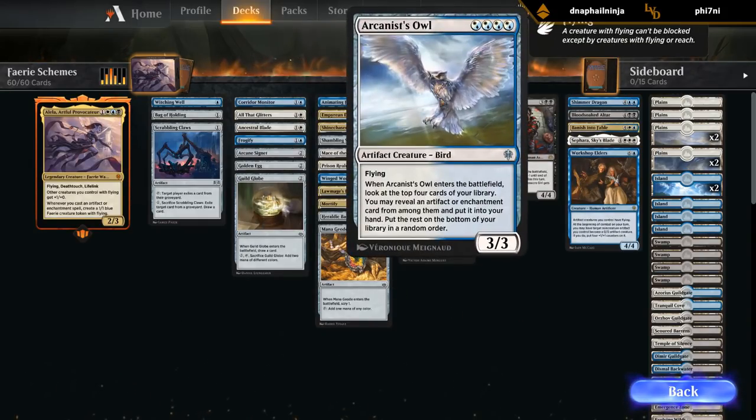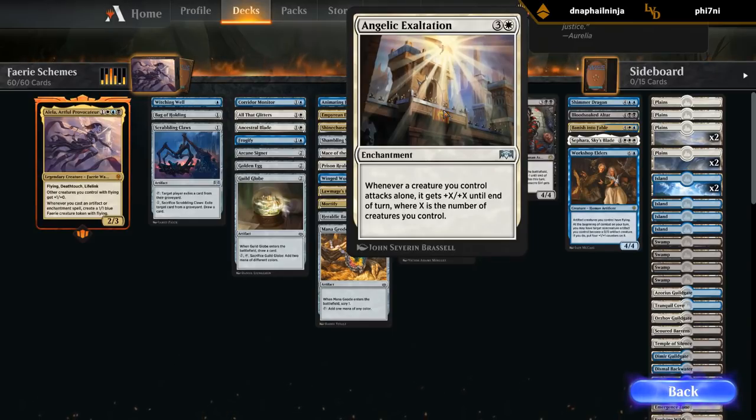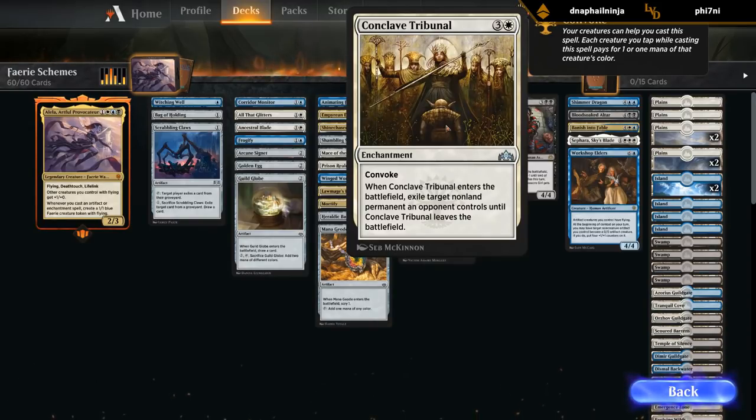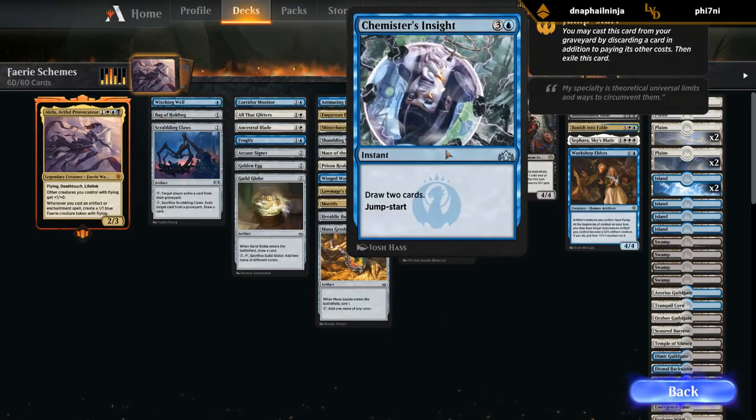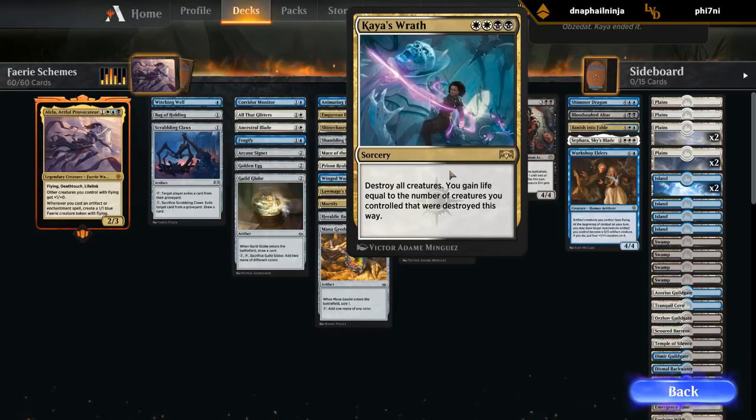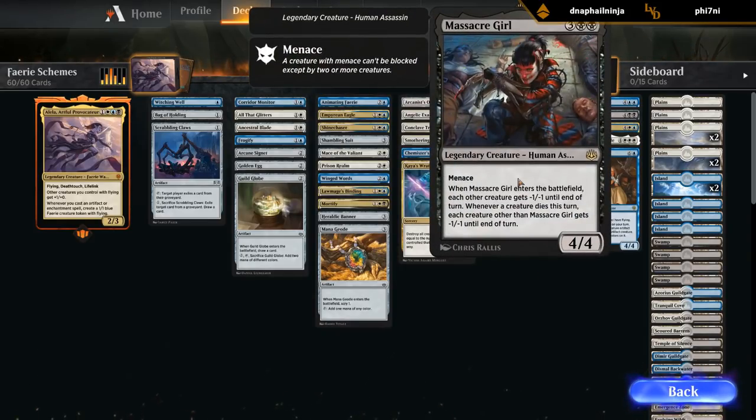At 4 mana, Arcanist's Owl is a 3/3 flyer — when it enters the battlefield, look at the top 4 cards of your library, reveal an artifact or enchantment card, put it into your hand, and the rest goes on the bottom. Nice card advantage. Angelic Exaltation goes well with the go-wide token theme, giving an attacking creature +X/+X where X is the number of creatures we control. Conclave Tribunal for more removal. Smothering Tithe can generate a ton of treasure tokens that also synergize well with the rest of the deck. Chemister's Insight to draw some cards. Chaos Wrath as a powerful sweeper, and then Massacre Girl — we've been on the receiving end of Massacre Girl in one of our games and it was pretty devastating.